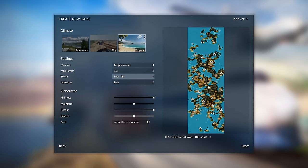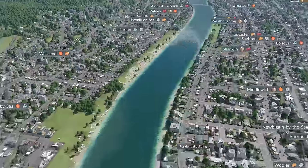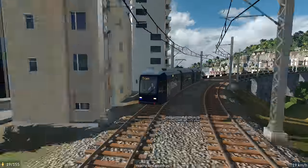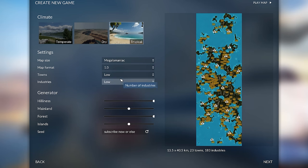Towns low and industry low. Towns low because you want to build up your towns instead of placing lots of towns — it's a very common mistake. People will place a lot of towns next to each other to try and make a big city. Why don't instead you just grow the one town to a massive city in size? Much better way of doing things. Industry's low because the map's so big — there's going to be so many industries. You can go up to medium industries here, but I recommend low.